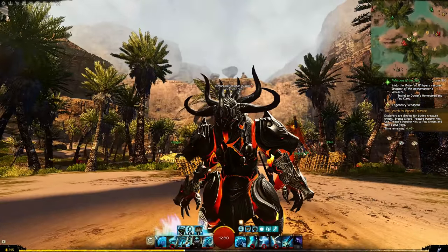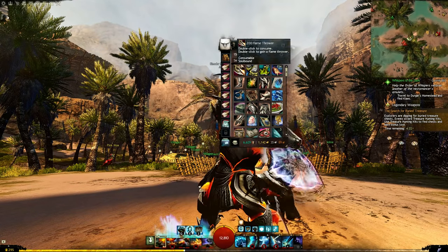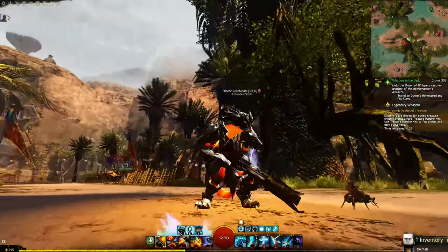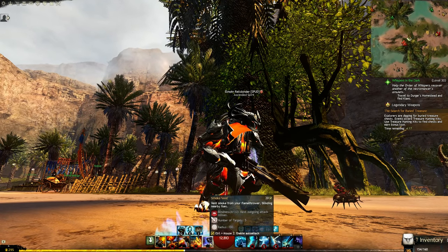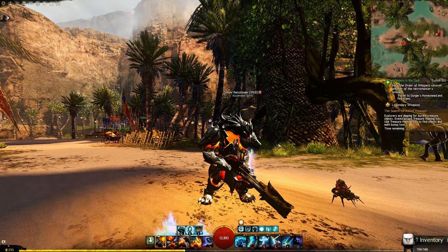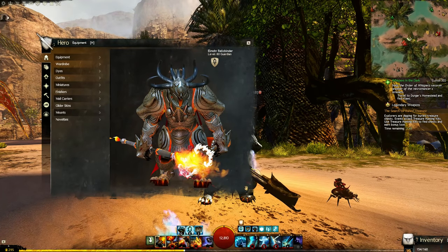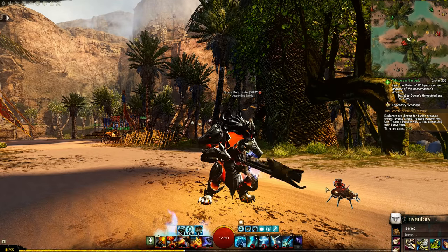Let's check out the guardian with the flamethrower. If you look at my inventory on the top left you'll see an item called 'Flamethrower'. When I double-click it, it does consume - I bought a stack before prepping this video and I'm now down to 200. When you equip it, your character actually equips a flamethrower and you get five skills - these are the engineer kit skills for the flamethrower, pretty much 100%. This allows you to use engineer skills with guardian traits, utilities, and profession mechanics, including the guardian virtues.